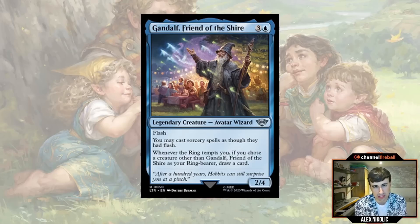Next: Gandalf, Friend of the Shire - the four-mana (three and a blue) 2/4 with Flash, legendary creature wizard uncommon. It says you can cast sorcery spells as though they have flash, and whenever the ring tempts you, if you choose a creature other than Gandalf, you draw a card. I want to talk about the flash aspect and when you should block with it. If my opponent attacks with a 2/2 and I have Gandalf up at four mana, should I block? It kind of depends on the game. If I'm at 10 at that point, I'd probably block. But if I'm at 18, being at 18 on turn four isn't that bad - I'll probably just take it and untap with Gandalf. If you have tempting cards in hand, there's an opportunity cost to blocking with Gandalf - it could draw you three or four cards. So: block with Gandalf if your life total is in the danger zone of 12 or below; don't if you're not under pressure and have tempting cards in hand.